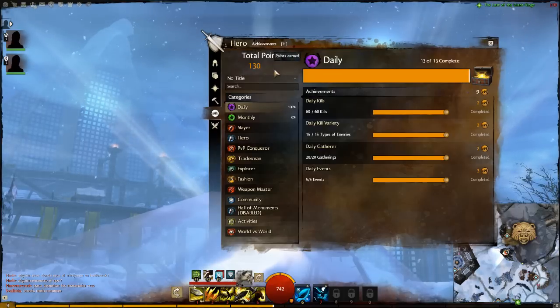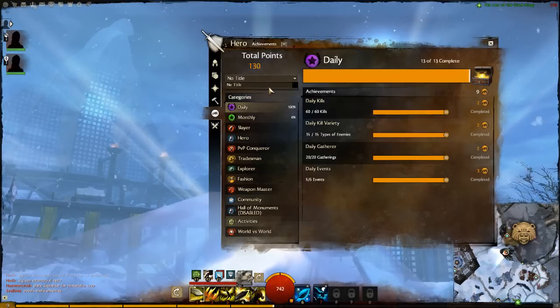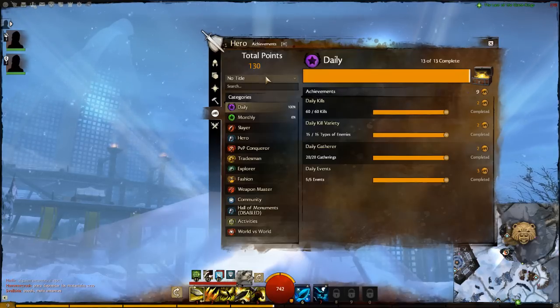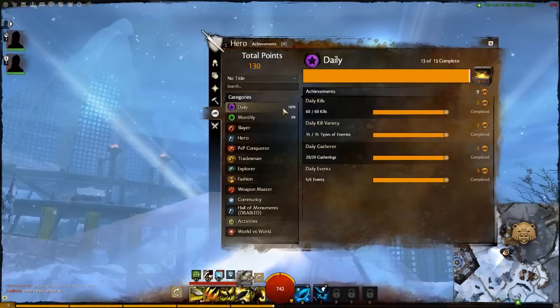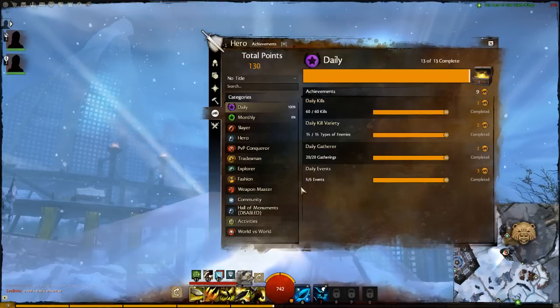Up in the corner you'll see the total amount of achievement points earned so far, which is 130 for me. You'll also see any titles you can select — sadly I haven't gotten a title yet — and then we have the daily achievement section.